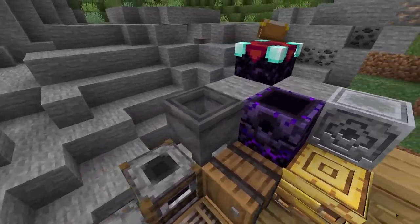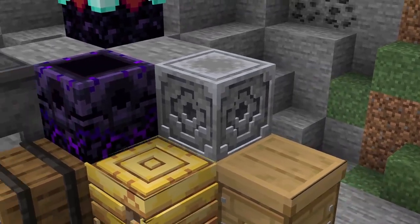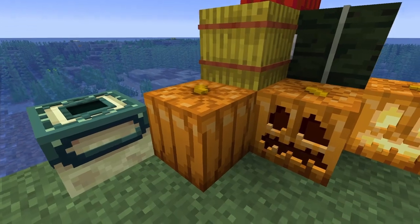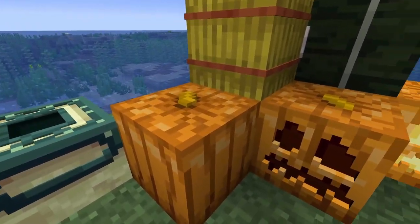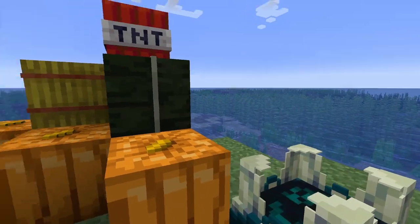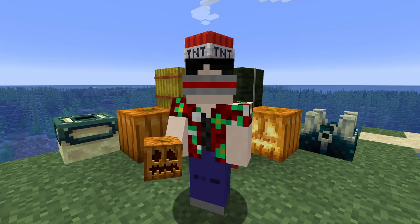The cauldron looks super cool with its new rim, and the lodestone just looks great. Behind me you'll see everything added with the extras pack. I love how cute the pumpkin is — it's not too crazy, just an extra stem on top. The shrieker looks cool, and I love that the TNT block looks like TNT wrapped with a giant label. And I know what you're going to ask.